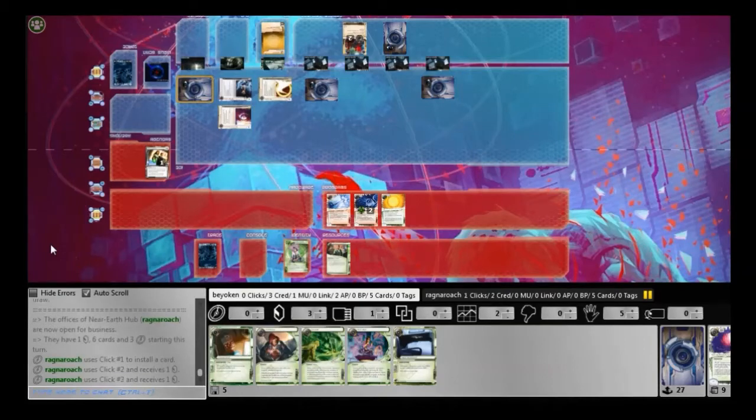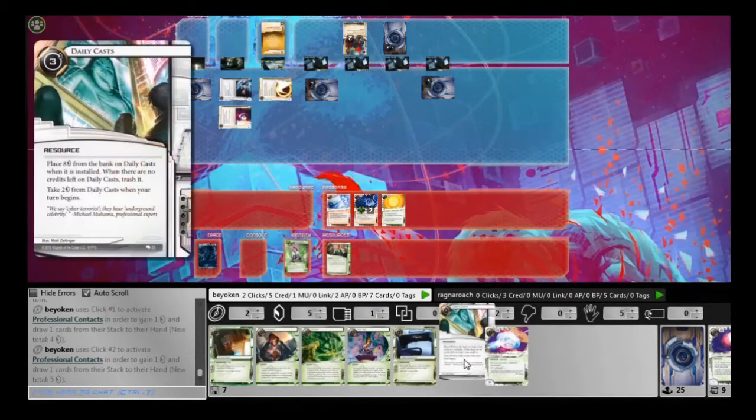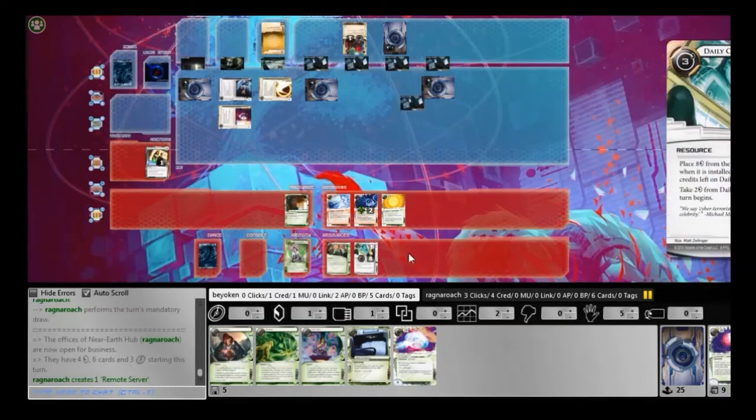So far for influence I've only seen 2 Elis. I have a feeling he's running the Scorched Earth variant, given that he's running NAPD Contract. But it could just as well be Biotic Labor. I need to ensure that I run with sufficient credits in the event of being hit by Midseason Replacements. So Legwork drops on the table.